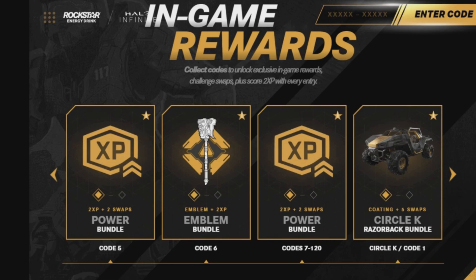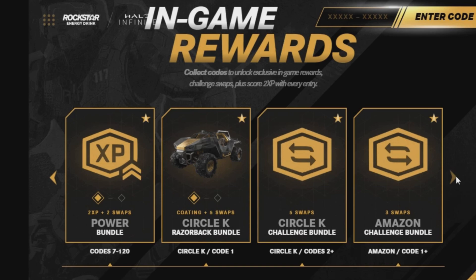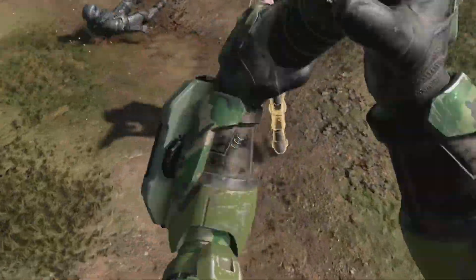Code number six gets you that lovely emblem, and codes seven all the way to 120 give you more double XP. If you go to Circle K they have a special code for the Razorback bundle, a second code for a challenge bundle. There's also a code from Amazon that gives you an Amazon challenge bundle. Get excited and head over to the Rockstar Energy website.